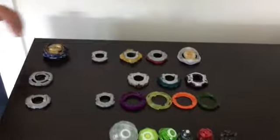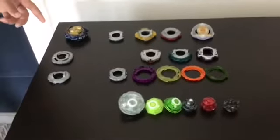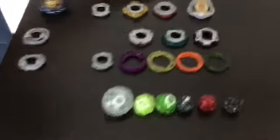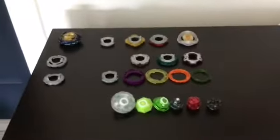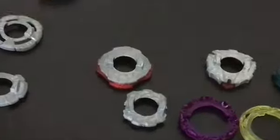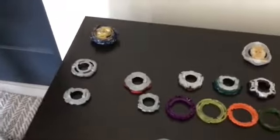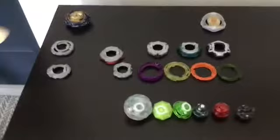For the Regalia Genesis layer, first process of elimination — we're going to eliminate some discs. All of these discs — Sting, Convert, and Zero — have weight on the top and bottom portion. Zero is the lightest, Sting is the second lightest, and Convert is the heaviest. But Convert does scrape, so we're not going to be using Convert. And Sting is honestly just a better version of the Zero disc because it's spring loaded and has more weight, so we're not going to be using Zero either.